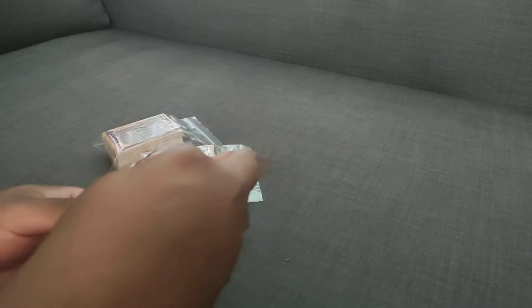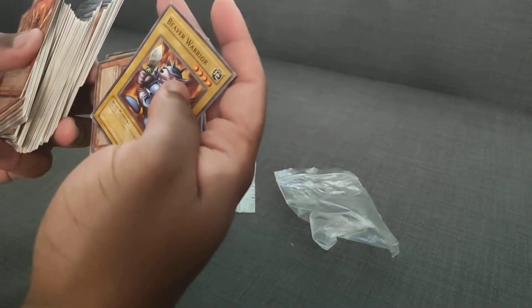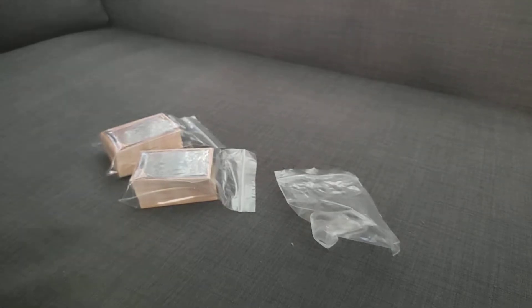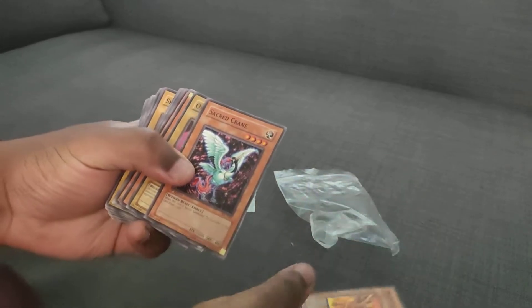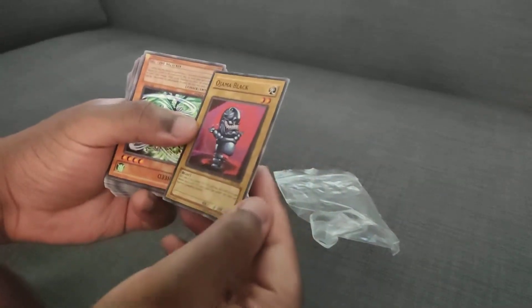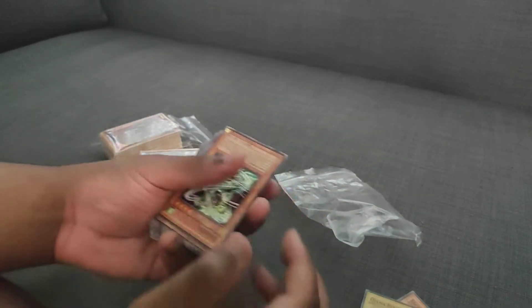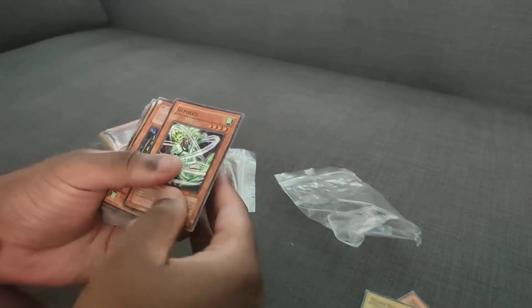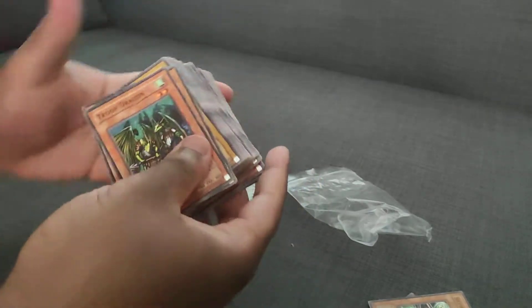Little Ziploc packs. Some old ones in there. Zombies, Secret of the Crane, Zalma Black — this is maybe first edition. No, not first edition, but Silvies. Invasion of Chaos cards.